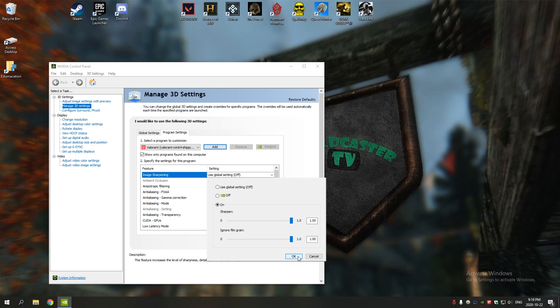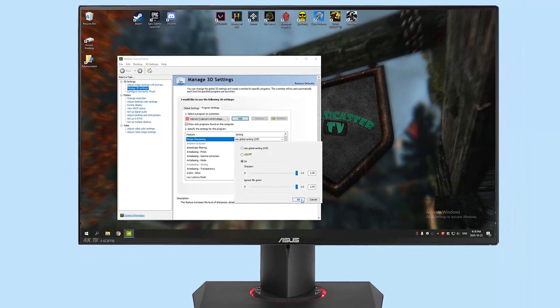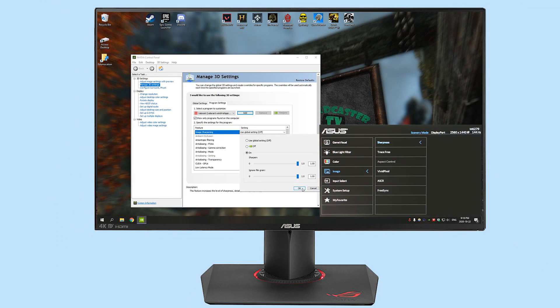Another alternative that is also better than Valorant's experimental sharpening is simply going through the settings on your monitor and increasing the sharpness. The big downside is that it won't just be for Valorant — it'll affect everything that your monitor displays.